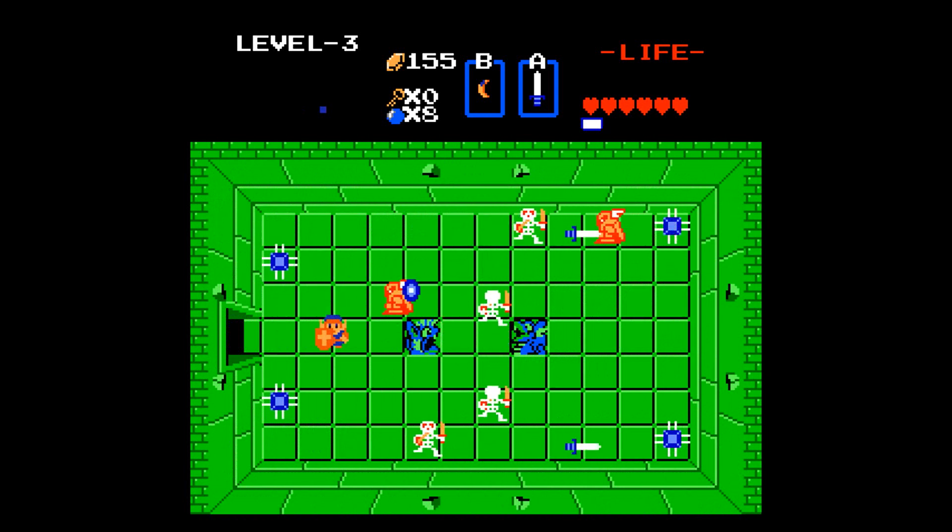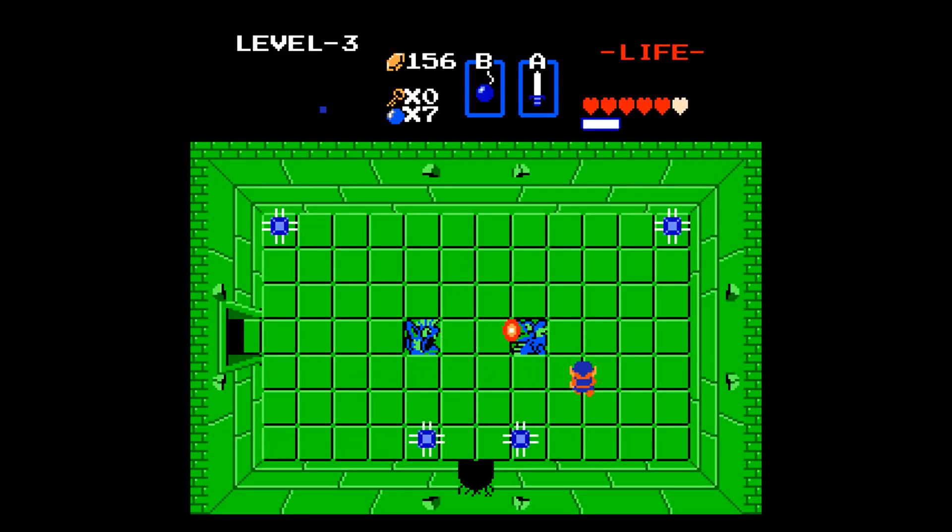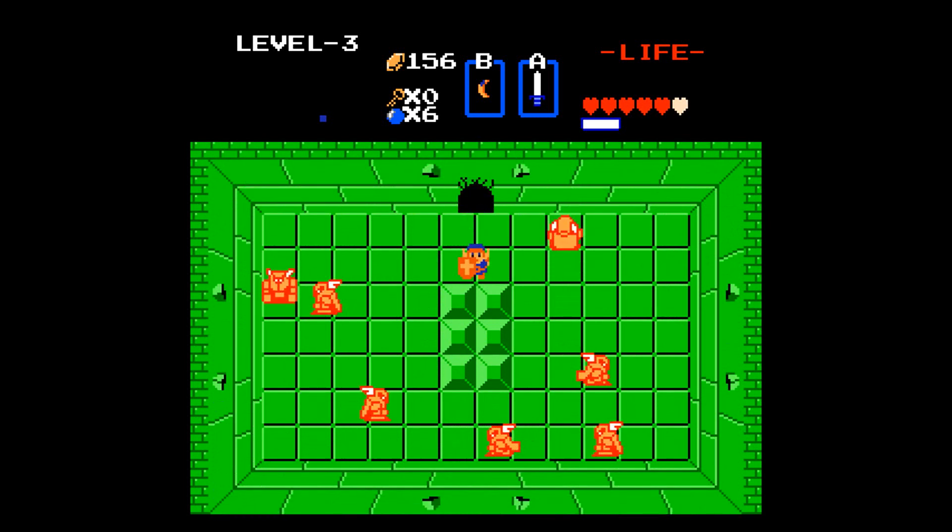Again, it really helps if you manage to get the White Sword. I'm going to pick up another magic jar. I think you can actually bomb the right wall, but I don't think we can go right yet, so I'll go on down first.